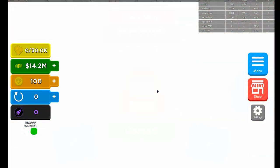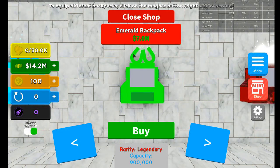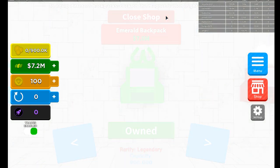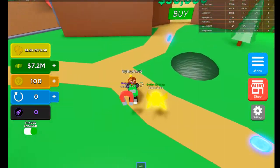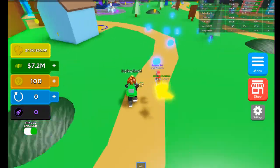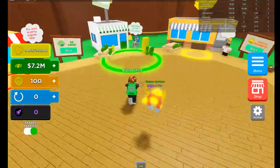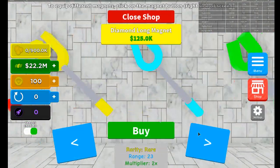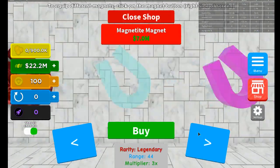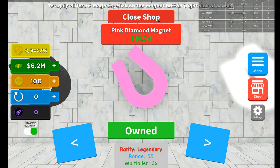It's a bit easy for me and for everybody who just starts the game, so you can go ahead and get this Emerald Backpack which is a Legendary. Literally in like five minutes we already have super overpowered things. You can just run around - it's really really simple. All you gotta do is run around, collect these, sell them, go back and buy better magnets. Let's see what we can buy - 22 million. Let's buy this Pink Diamond Magnet.